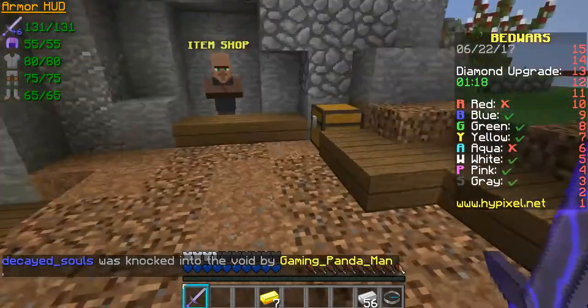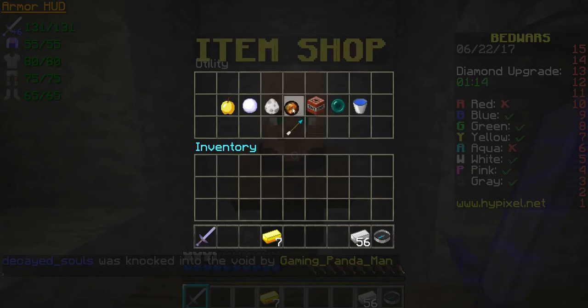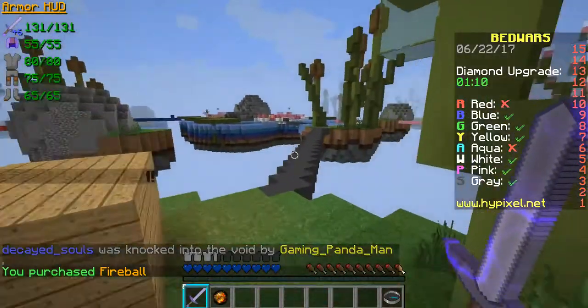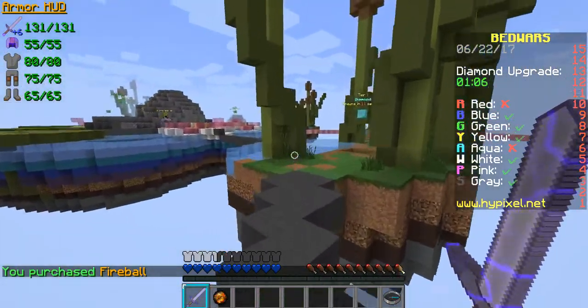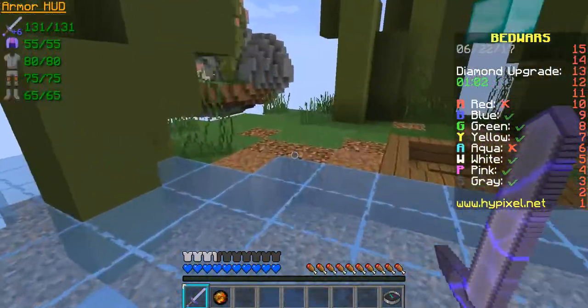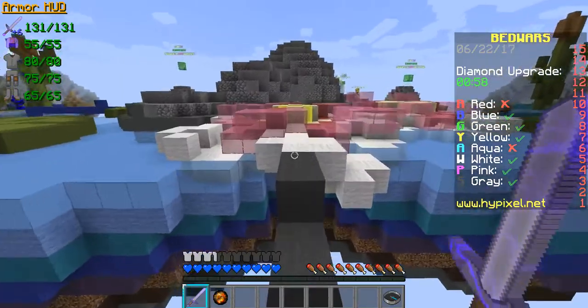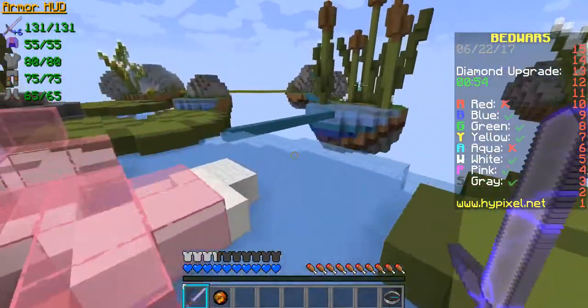I can buy a fireball, so I think I should buy one and try to rush Yellow. Let's go — Yellow, where are you? Pink is already in stone so I shouldn't rush Pink so early. I see Yellow is still wool.